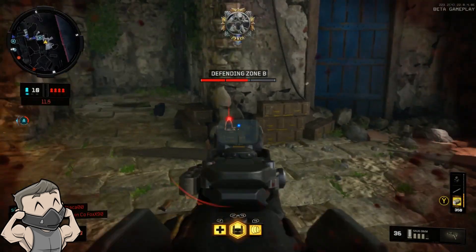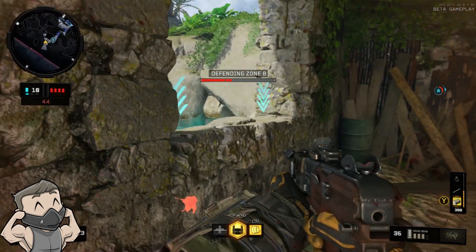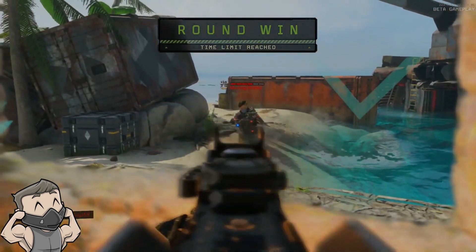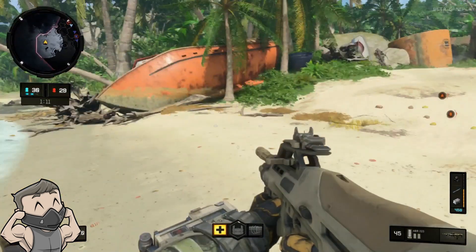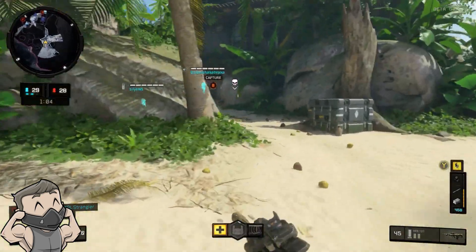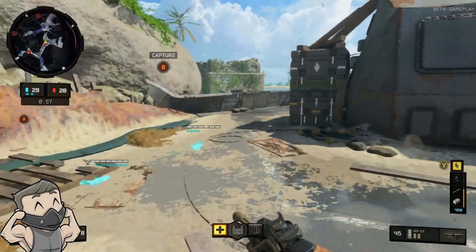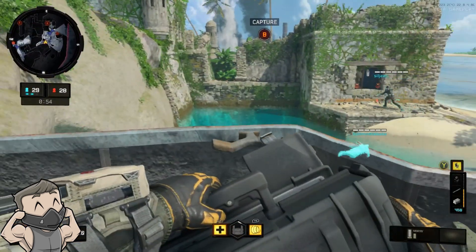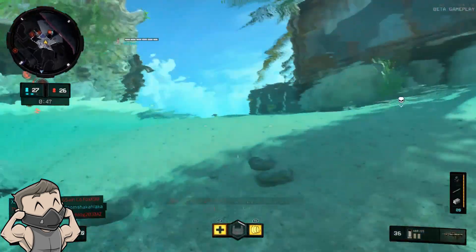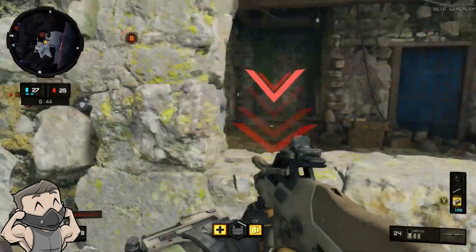For my pros and cons of Torque: as a specialist he is very good in any objective-based game mode — Control, Domination, Hardpoint — anywhere he can deny entrance to an objective. During the beta, there were several games where the enemy team didn't have a Torque and it was very easy to push in, take control, and capture the objective. When I was playing as Torque, it was very hard for enemies to come through certain points because I could block off one area and focus on another — making it easy to secure objectives.